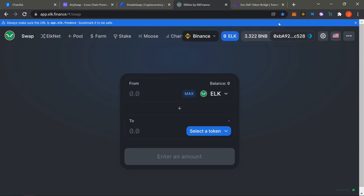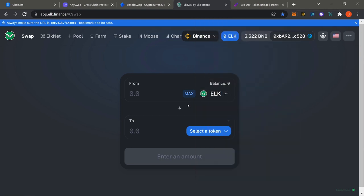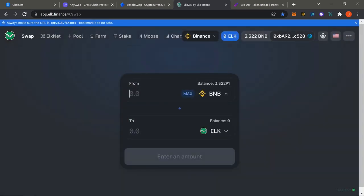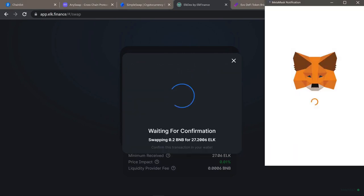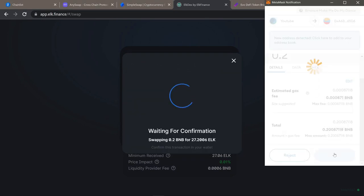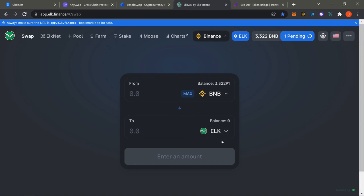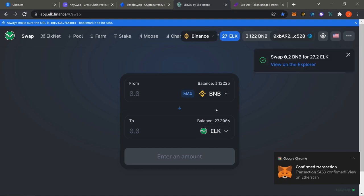We're going to make sure we're on our Binance Smart Chain side — that's where all our funds are — and we're going to purchase some ELK. Click on BNB, get about 0.2 BNB worth of ELK, hit swap and confirm. We're picking up ELK so we can bridge over. There will be two ways to do this. Way number one: bridge a small amount so we have gas fees on the MATIC side.